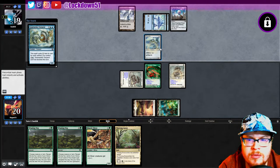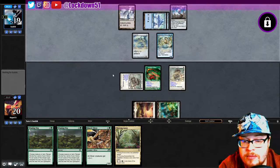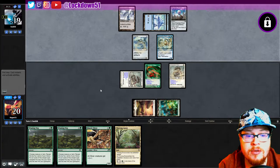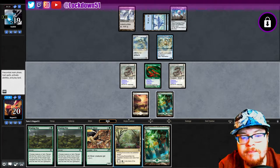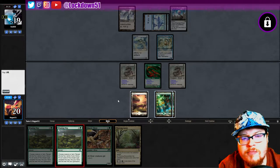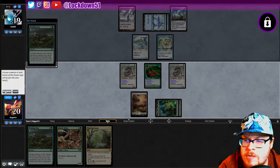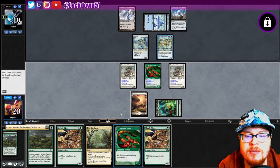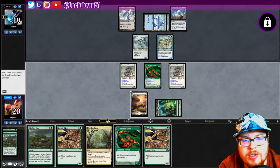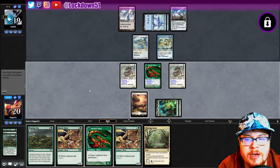I'll definitely go lord next turn. Oh hello — you got that out fast, holy cow! That was a fast Gear Seeker, yikes. Another forest. I should have played my Thriving Grove honestly — if we're just going to do that, I was hoping we'd draw into another one-drop or something, but I think that was foolish. We could have had our other guy down.